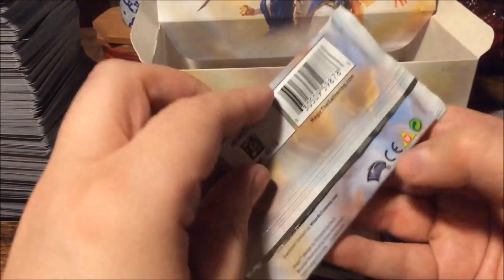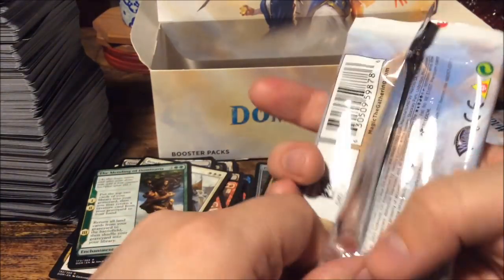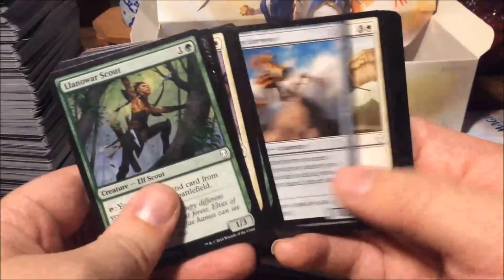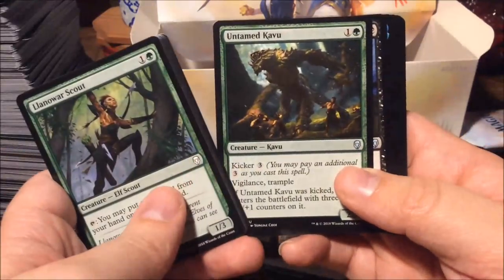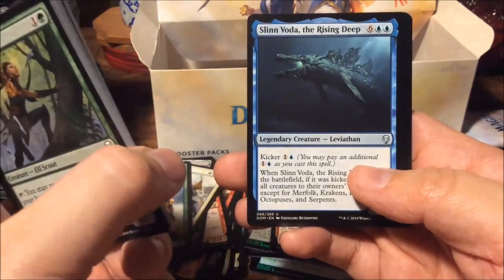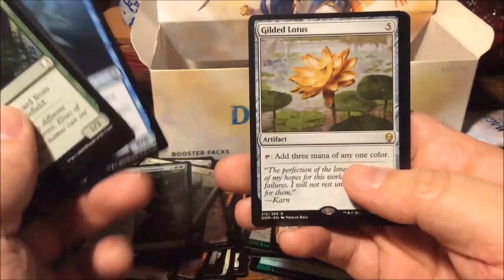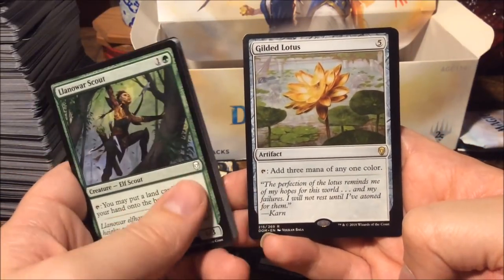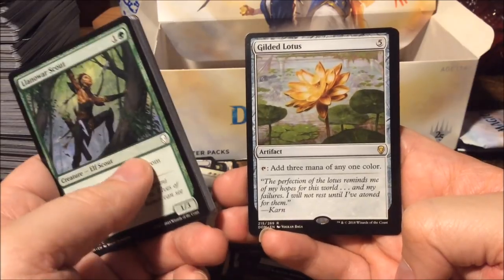Another saproling token — where are the stained glass tokens? I believe it's a knight or soldier one. Untamed Kavu, Knight of Malice, Slinn Voda the Rising Deep.